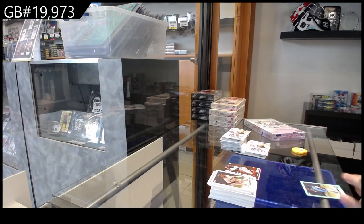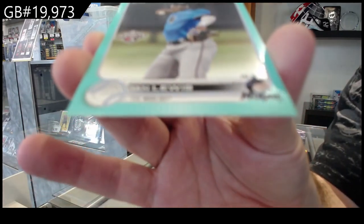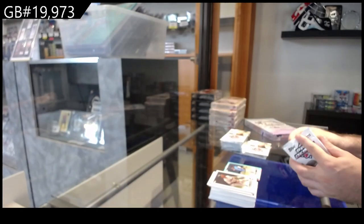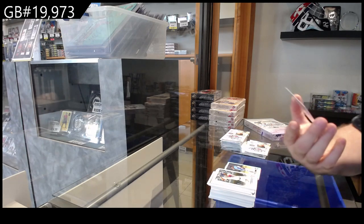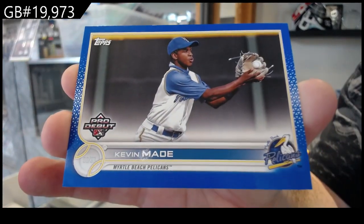We've got an Ian Lewis numbered to 75, so the L spot. We've got a blue of Made numbered to 150.